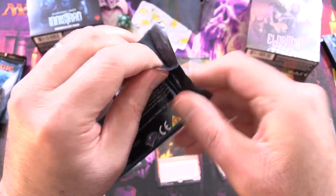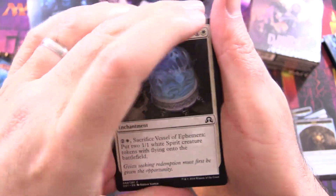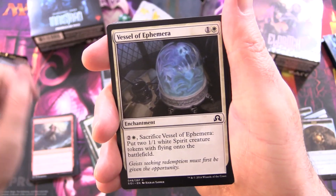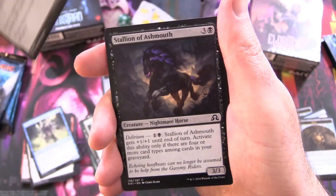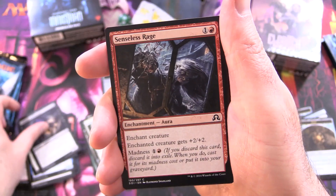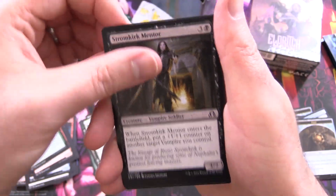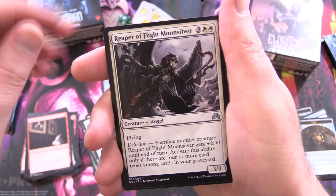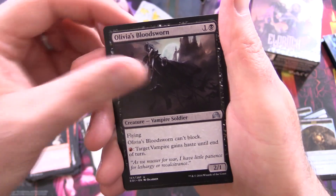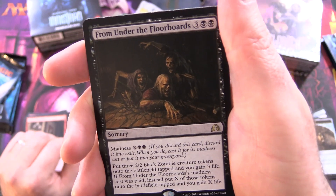So halfway through here, nothing too crazy as of yet. There aren't actually that many big hits in this set, but we're definitely here for the flavor. We have Vessel of Ephemera, Lamplighter of Selhoff, Puntering Light, Stallion of Ashmouth, Senseless Rage, Pyre Hound, Might Beyond Reason, Strongcook Mentor, Tormenting Voice, and Reaper of Flight Moonsilver for the Uncommons, Olivia's Bloodsworn, Magnifying Glass, and From Under the Floorboards.